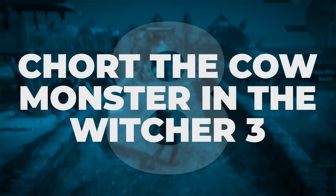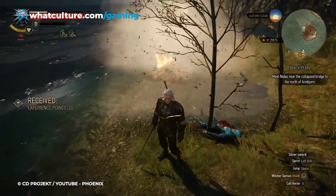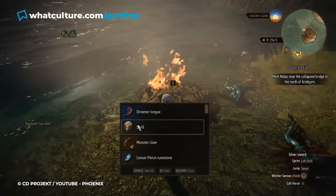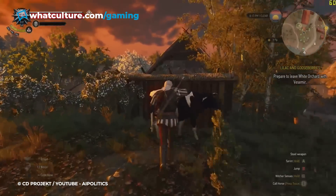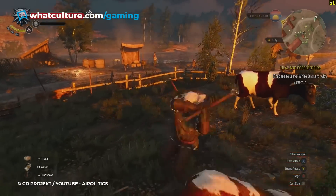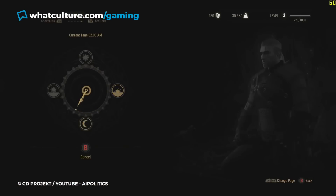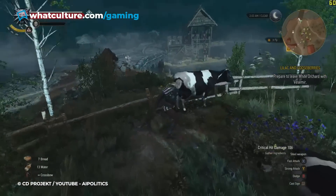Number 8: Chort the cow monster in The Witcher 3. As is the case with every game out there, when The Witcher 3 released, people set out on a mission to see if they could exploit the systems in place. Quite early on, players learned that in The Witcher 3's White Orchard location, it was possible to quickly obtain crowns — the in-game currency — by killing cows, taking their hides, meditating until the cows respawned, then killing them all over again in some kind of horrible bovine time loop.